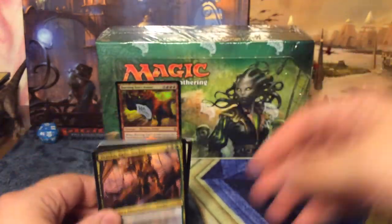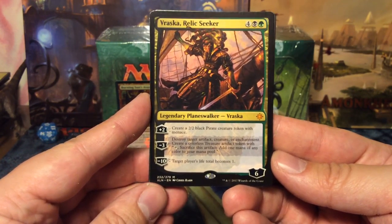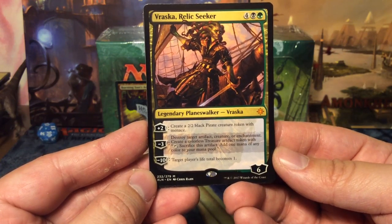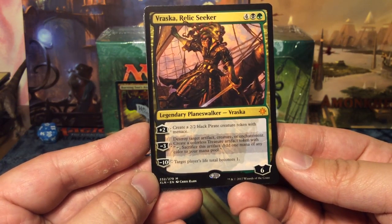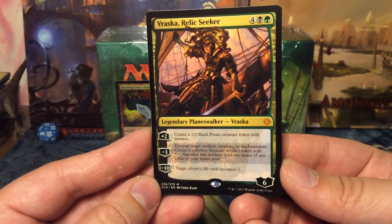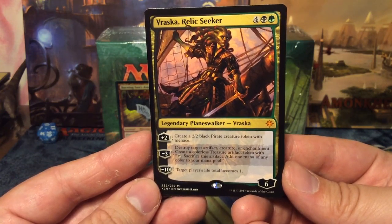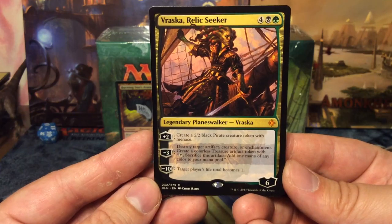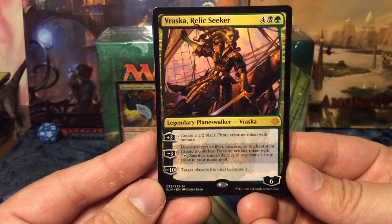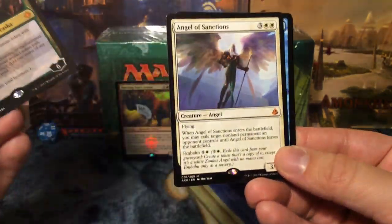We start off very nicely with Vraska. That is pretty cool — very nice. Vraska costs six mana and has six loyalty. Plus two: create a 2/2 black pirate with menace. Minus three: destroy target artifact, creature, or enchantment and create a treasure artifact token that sacs for mana. Minus ten: target player's life total becomes one. I love it. However, she's black-green and pirates in this set are blue-black-red, so she doesn't fit in my pirate commander deck.